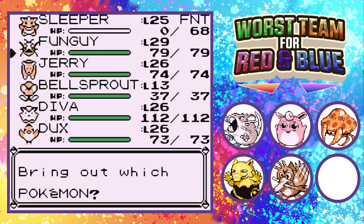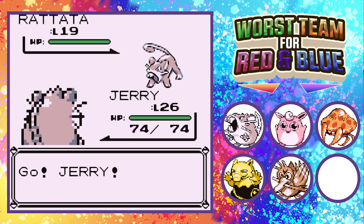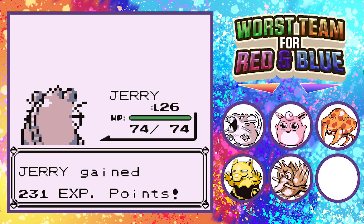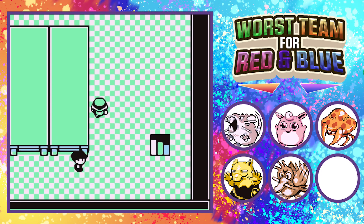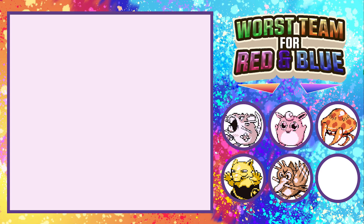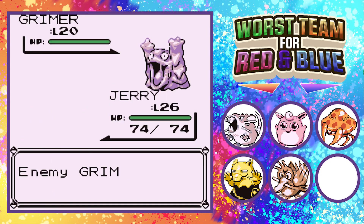I find it funny that Fungi was actually the weakest member in the party and now it's the strongest Pokemon in the party. I'm going to let Jerry come in and get some Body Slams off. All that stuff I talked about Parasect and now it's the MVP on this team — even taking out Erika. You love to see it. I'll need to go heal up Drowzee at the Pokemon Center once we're done here.